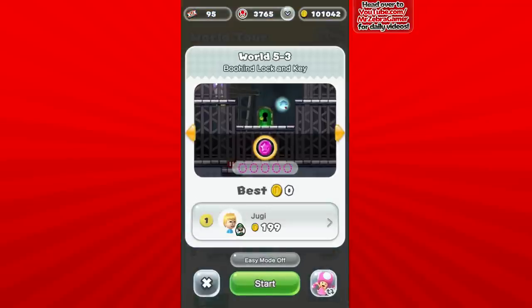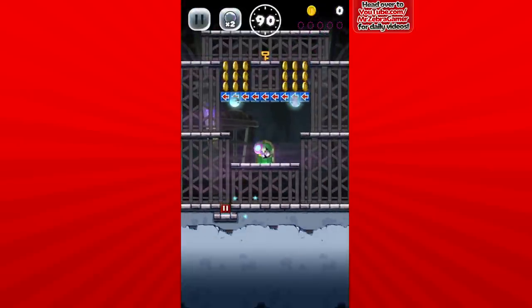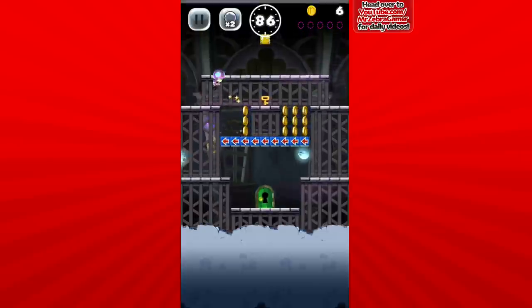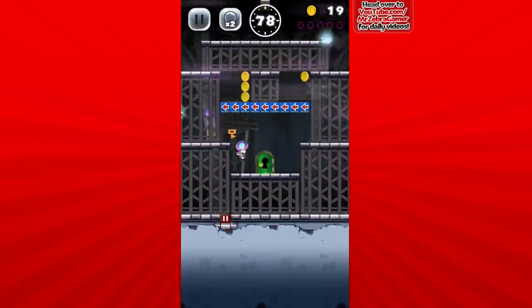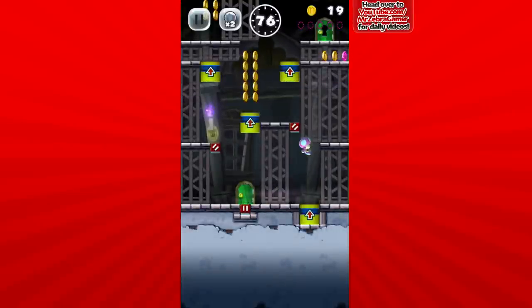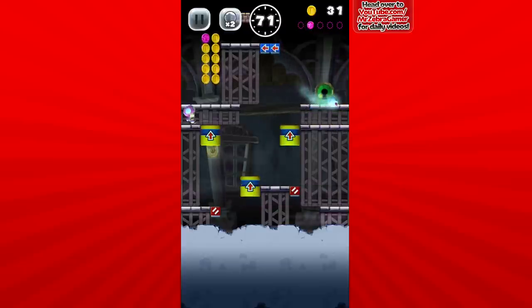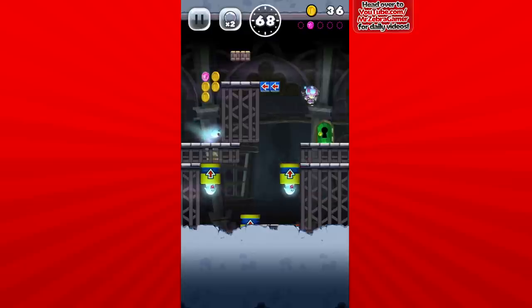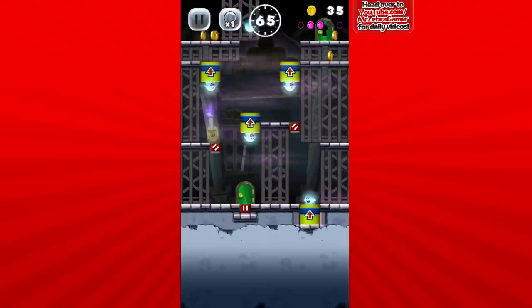World 5-3 — Behind Lock and Key. I want to do a Mario game over the summer, specifically the 3D World Wii U version. I've never really played it but it looks like a blast. Now, what's going to be up here — a mushroom! Got the key — got a key, that's good. Is there something down here? These areas always freak me out because I'm worried about finding the pink coins. There's one, and I got it just like that.